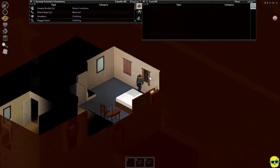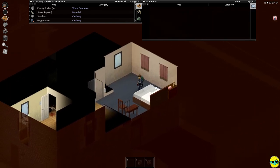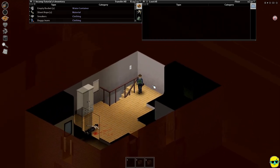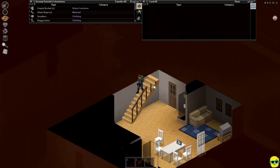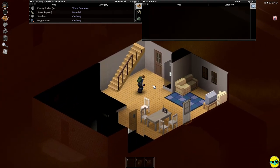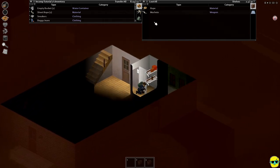I like this house — this could easily be a place that we make a base, but it really could be any place with two floors. We still need a much better weapon than what we have. Let's check this front closet.